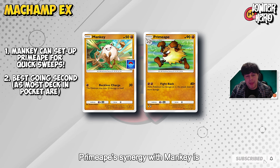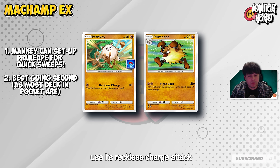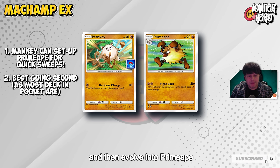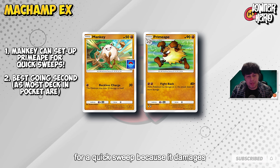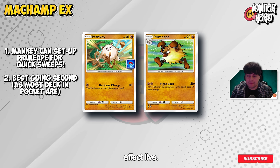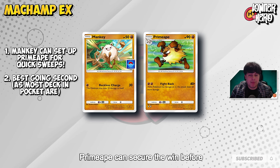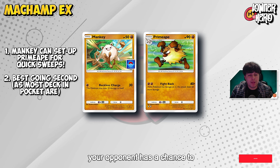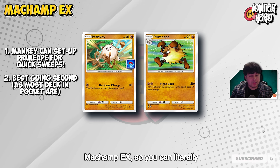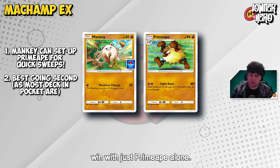Primeape's synergy with Mankey is also worth mentioning. You can start with Mankey, use its Reckless Charge attack to deal some early damage at the cost of recoil, and then evolve into Primeape for a quick sweep — because it damages itself, it makes Primeape's effect live. If things go according to plan, Primeape can secure the win before your opponent has a chance to fully stabilize, and you need to build up your Machamp EX so you can win with just Primeape alone.